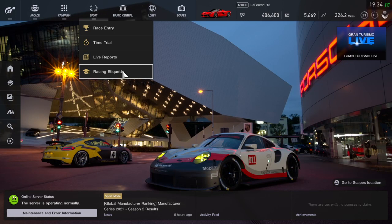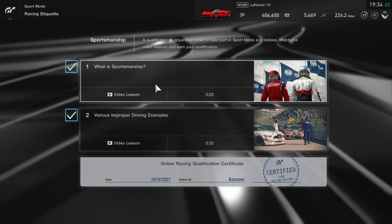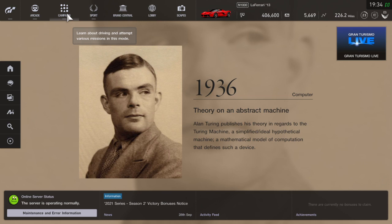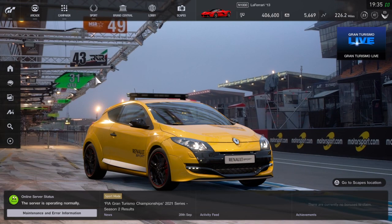That's literally all you need to do — just do your Circuit Experience, Mission Challenges, and I think you get a free gift from just doing the sportsmanship/racing etiquette thing before you can go online to get your certificate. You can also get cars for leveling up sometimes. Just do your daily workout every day and you'll be able to get yourself a nice amount of free cars. They can be quite good if you're lucky — I got a LaFerrari, which is an N1000 car, and that's pretty decent.